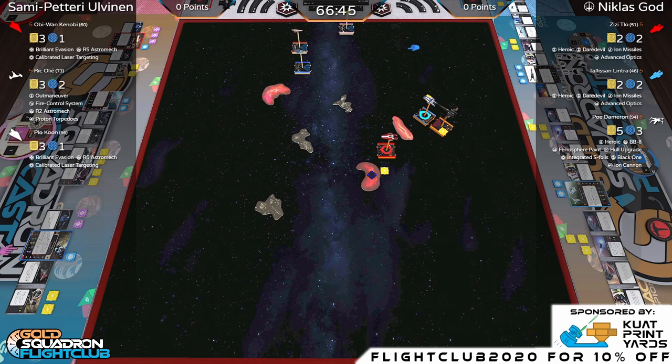Ric Olié wants a three-speed maneuver to come into combat, and Poe has a blue three-straight he can use with BB-8, so if Poe anticipates that, Ric won't get the extra attack die. Tally does a five-straight — that looks like a block attempt. Has to decide between rotating, focusing, and boosting. Meanwhile, Greer is the only one who gets to do all three — the absolute best A-wing in the entire faction.